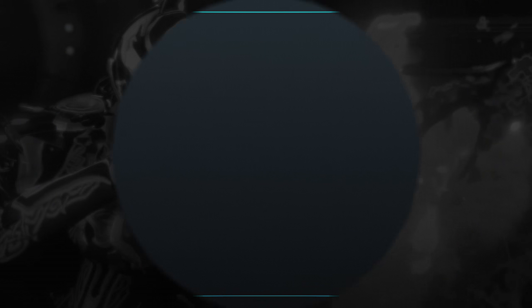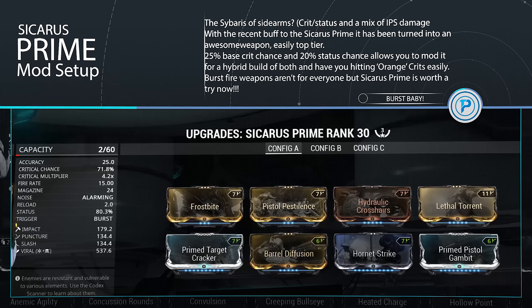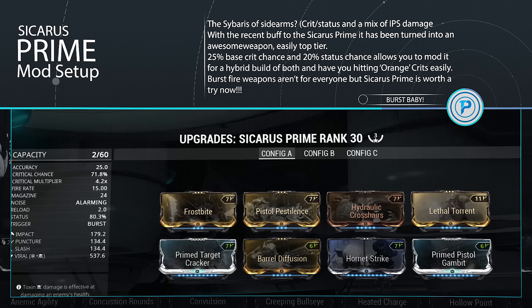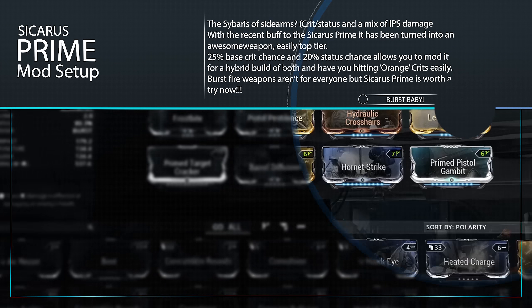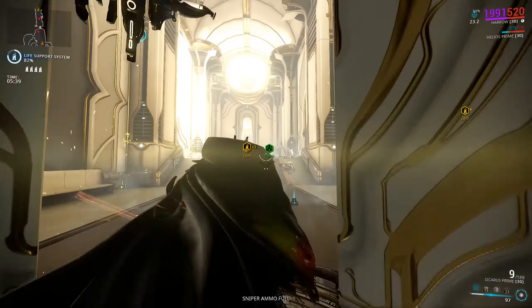I have three forma on my Sycharis Prime and with my build I have 71% crit chance, a four times multiplier, and an 80% status chance. I also have Hydraulic Crosshairs on there to further increase that crit chance and give me those orange crits.